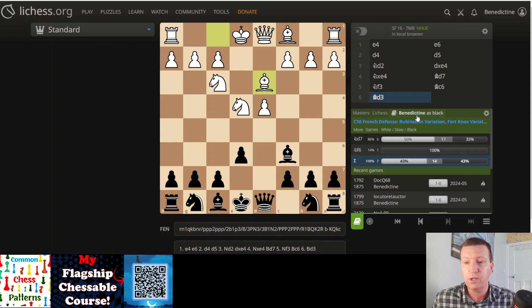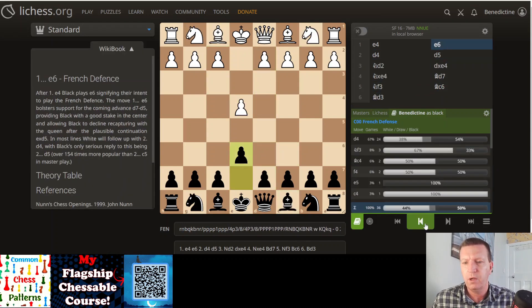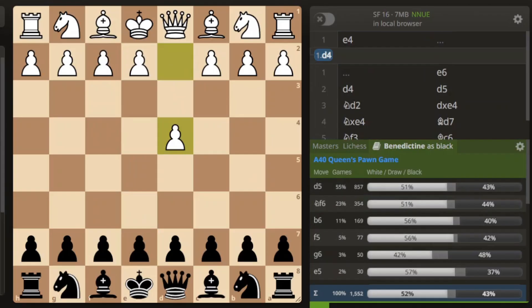What about D4? As Black against D4, playing around with D5 - which has been my default setup over the years - 43% is just way, way low. And the Nimzo/Bogo-Indian is basically the same. B6 again, 40%. The B6 experiment is not working. It's not working against E4 and it's not working against D4.